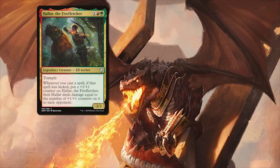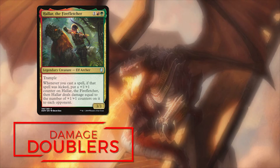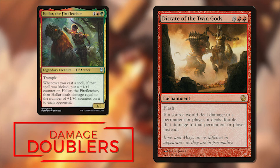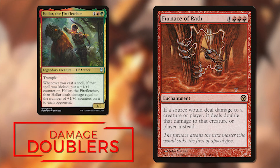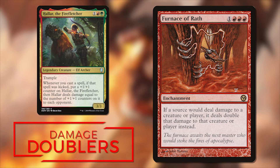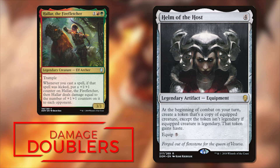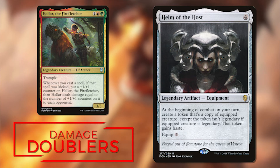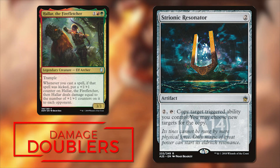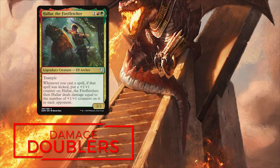What can end the game even faster is just doubling the amount of damage Halar is doing with their ability. Dictate of the Twin Gods is our best option because you can flash it in before your turn and knock out your opponents out of nowhere. Furnace of Wrath is also a good damage doubler, but you can't flash this one in — it can still surprise the table if you have enough mana to cast both the enchantment and a kicker spell in a turn. And why not throw Helm of the Host in this deck? It can effectively double, triple, or even quadruple our damage potential depending on how long it stays on the board. There's also Strionic Resonator — another great option that only costs two mana to repeatedly double-trigger Halar. These are just a few options; you don't want to put too many in, but they are super sweet when they work out.